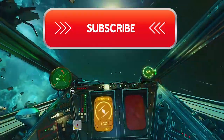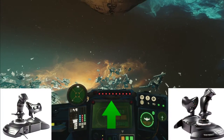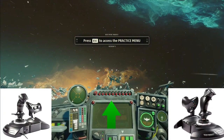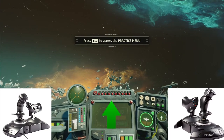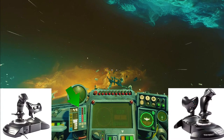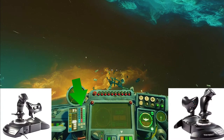Let's begin by understanding the basics of the control panel. This control panel is engineered in such a way that anybody can understand it — it's color coded. The color blue relates to the engine, the color green relates to your shield, and the color red is responsible for your firepower.